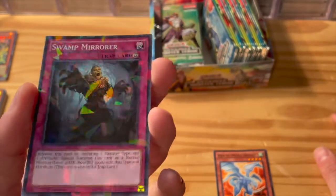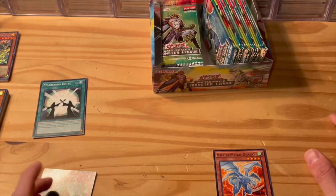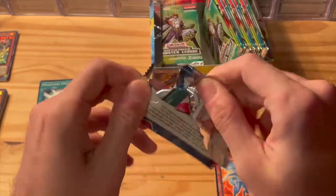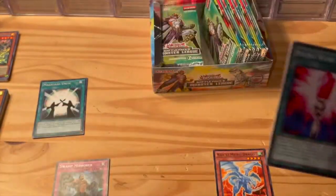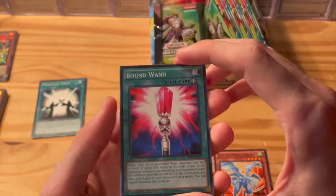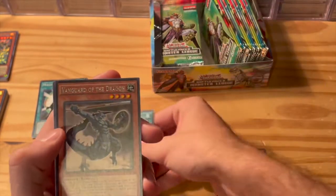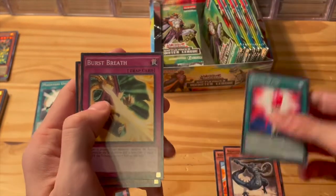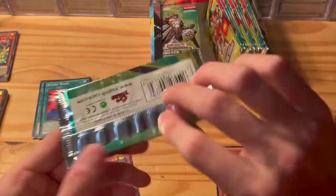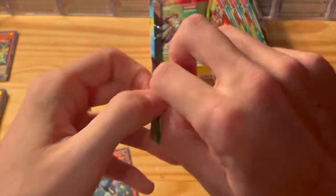The shatter foil cards are really cool — you can see that reflection in the light. Those are like a staple in these Battle Pack boxes, so you'll see a lot of those. There aren't too many other places they show up — I think Hidden Arsenal and a couple other sets. Bound One, Black Velocity, Vanguard of the Dragon as a rare, Burst Breath, Tackle Crusader. It's guaranteed you get one shatter foil and one regular rare in each pack.